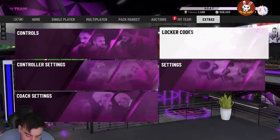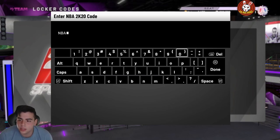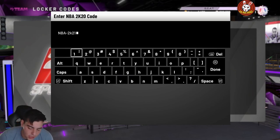What's good YouTube, it's your boy Bugs back on another NBA 2K20 MyTeam video. Today we do have another locker code — yes, three new insane locker codes within the last 24 hours. If you're new, smash that sub button and smash that like button.